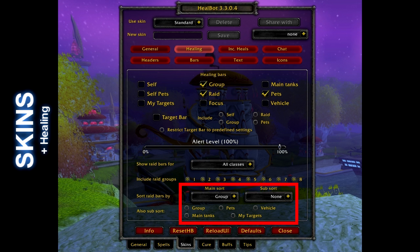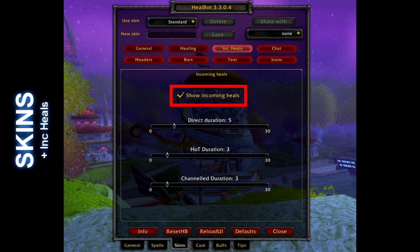For sort and sub-sort, just set it to group and none. So long as you have group and raid selected above, your name will always be located at the anchor point you set on Healbot. Enable incoming heals — the default settings are good. If anyone else in the group is using a compatible healing addon, it will send that information to you, so you will be able to see the heals destined for a target as soon as they start casting. This can help eliminate unintended sniping where multiple healers queue on the same target, and is also a good reason to encourage other guild members to use Healbot.